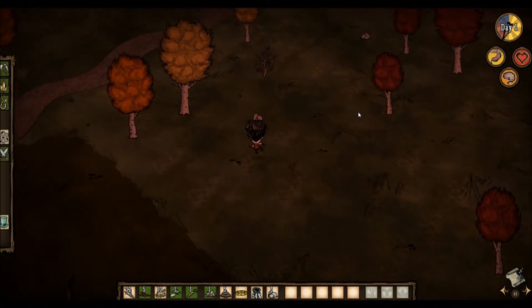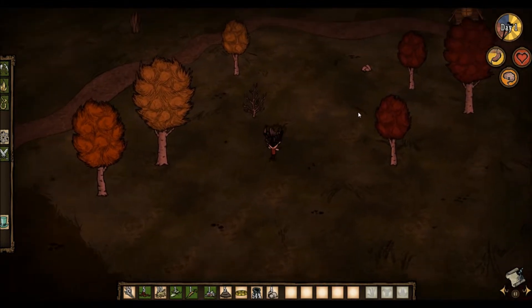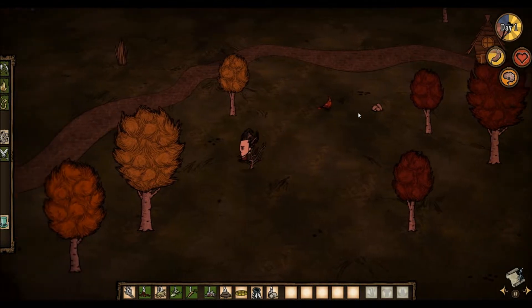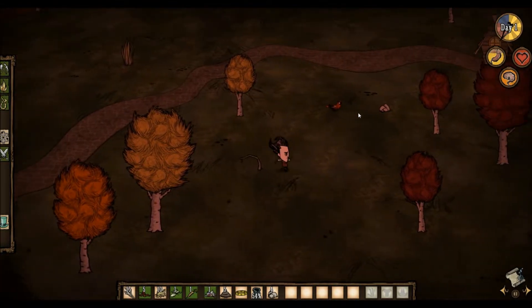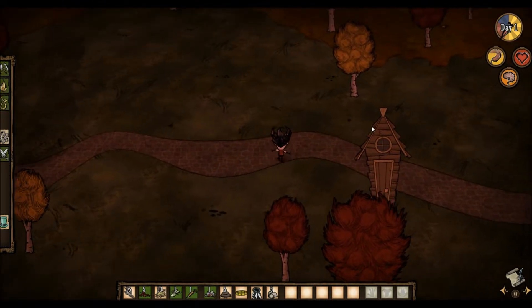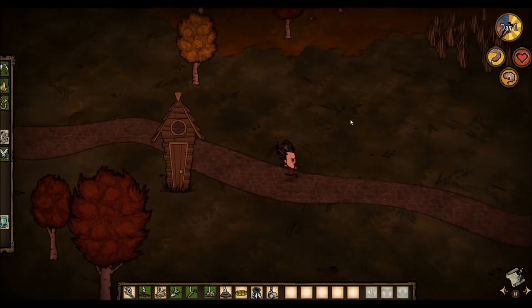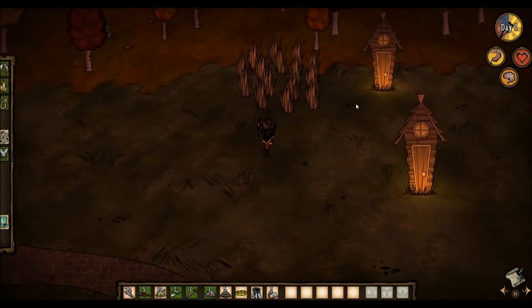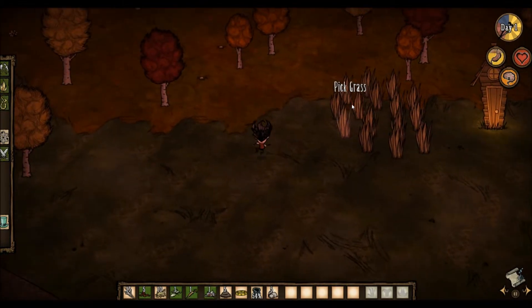Night time is pretty scary. If you don't have a fire, lots of stuff can attack you — even if you do have a fire. Your sanity goes down and you start to see things. Oh, a pig's house! Pigs are pretty cool. As long as it's not the full moon, you can use them to protect yourself.